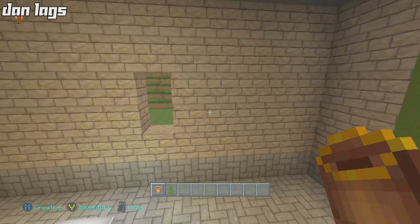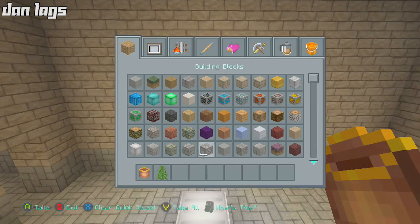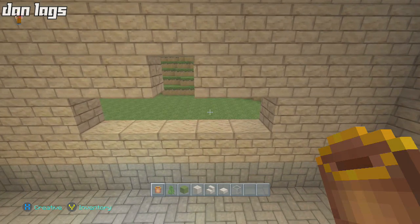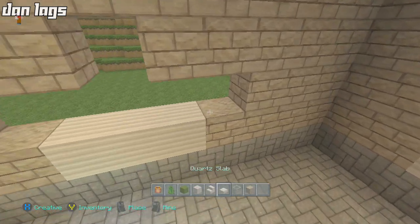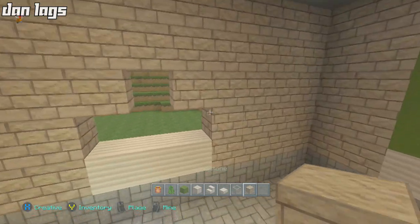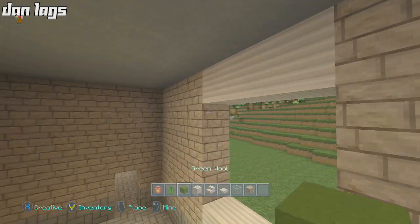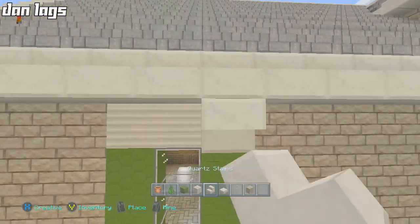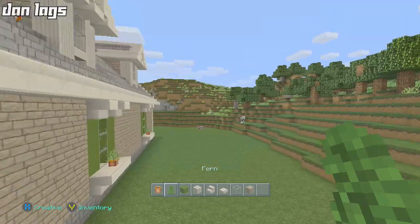Let's see — three blocks away and then three blocks away. I need to get my inventory sorted. Right here — one, two, three — sandstone as well. Four on each side. There's one last quick window right here for the garage and then we're done with the garage. We're going to add some cars in here later obviously.